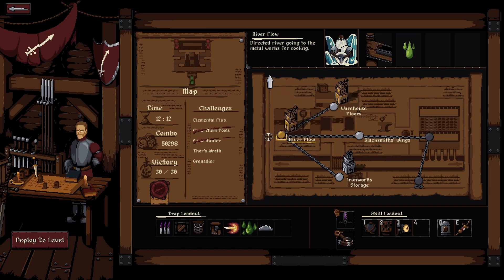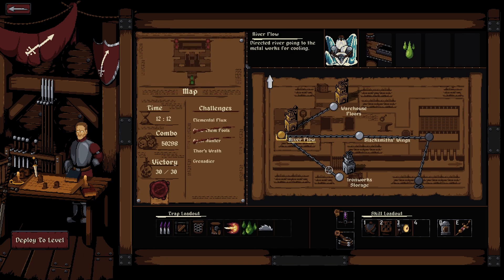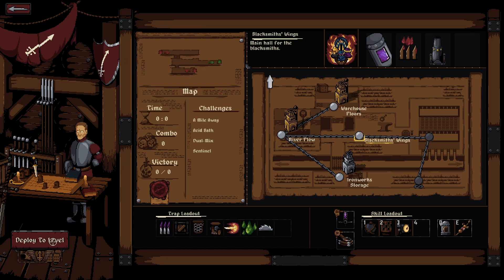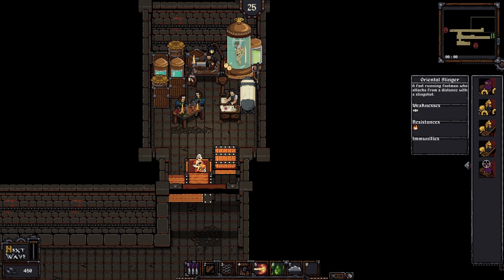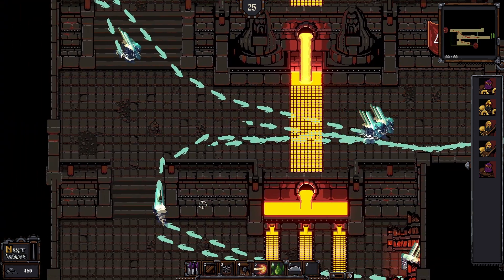As you play more and more, you unlock more and more things. We can go and play this level again just to show you how it goes. It's got the layout of all the floors for us. We click on deploy level and it tells us the enemies on the top right-hand side, which gives us all of their weaknesses and resistances. The loading screen says they all resist fire.